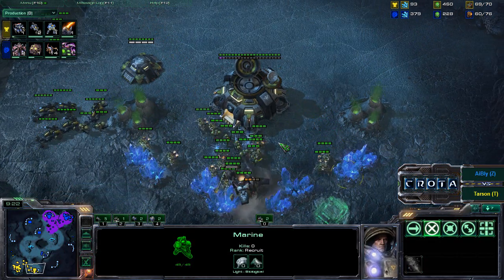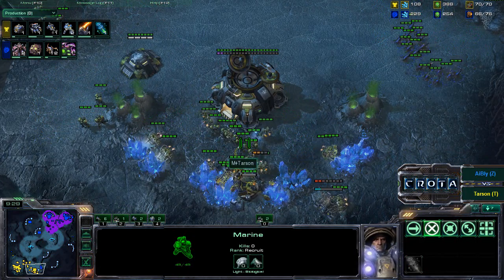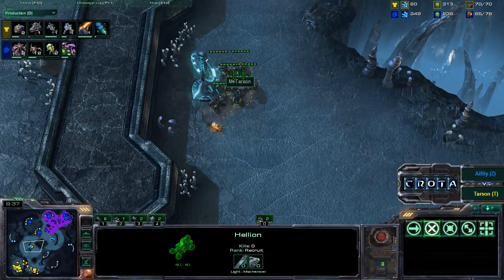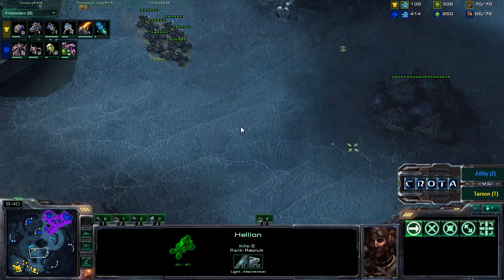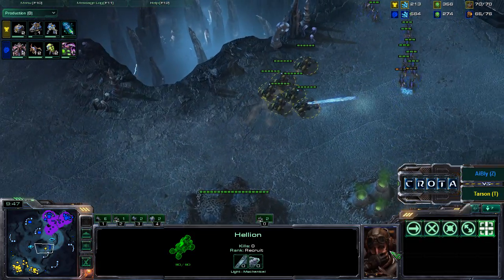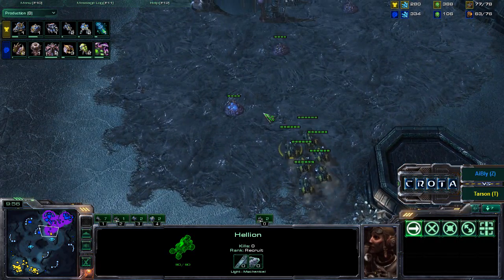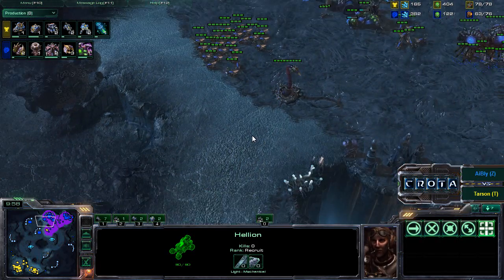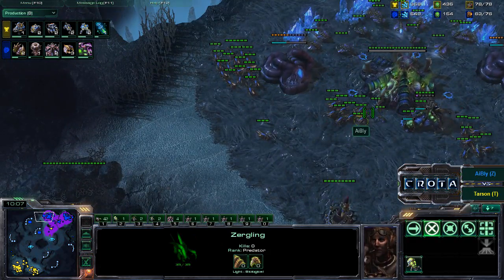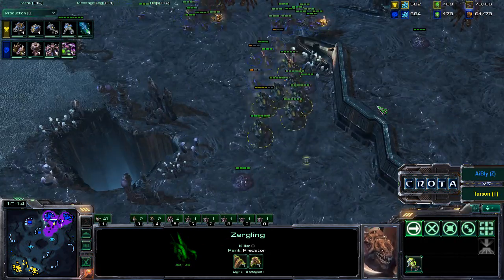Marines are holding in that mineral line as well to make sure those Zerglings, if they try to swarm in, will have to fight the Marines there with that bunker support. Marines in the mineral line offering some protection as the Hellions are on the move. The Hellions don't have that Blue Flame research yet, but are going to try to get in ahead of those Zerglings — unable to do so. Zerglings move so quickly across that Hellion driver. Just facepalming — I cannot catch up to that one Zergling. Why can't this thing drive any faster? Trying to push forward. There is a Spinecrawler there. Baneling production has not yet started, but the centrifugal hooks have already begun.